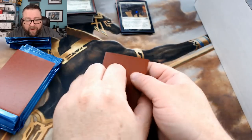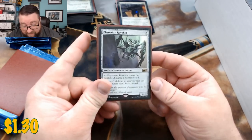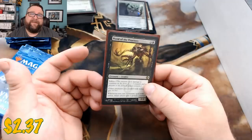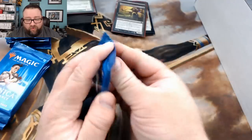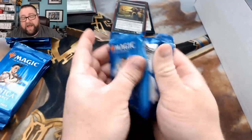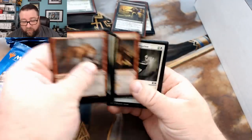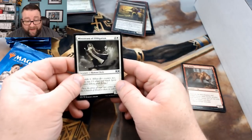Our first rare is a Phyrexian Revoker — that is the M15 version. And then we got a Hand of the Praetors. Gotta love infect. Alright, well, that's your stuff there. Let's go ahead and start cracking your packs. I'm doing my best to speed this along because of all the computer issues and everything we had — we're having to cram all this in just a couple of videos, so it's going to be kind of tight.